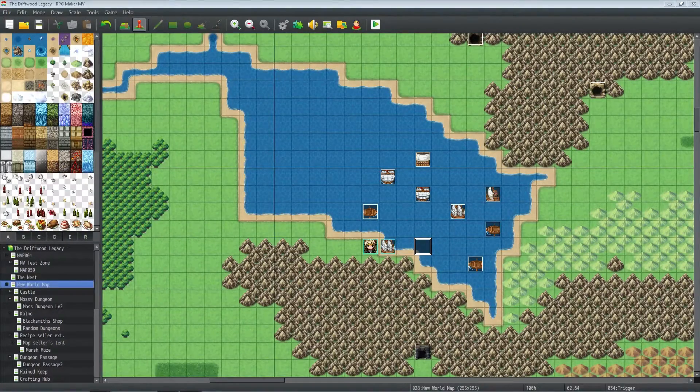Hello everybody, Drifty here from Driftwood Gaming. In this special request RPG Maker tutorial, I'm gonna help Miracle Dev with one of his battle systems. He's working on a pirate-like game and was wondering if I could make a tutorial using random chance. An example: you press raid and you have a 20% chance to fight one battleship, 20% for the next, down to 10% and 5%, all adding up to 100%.